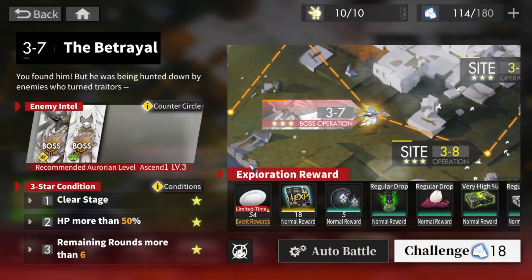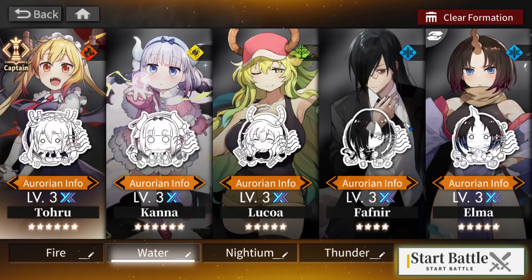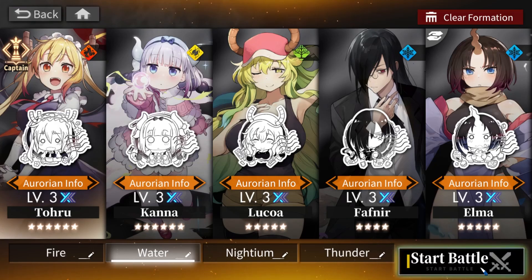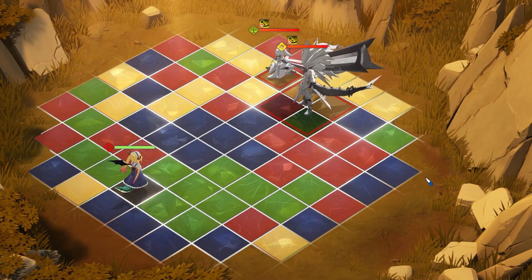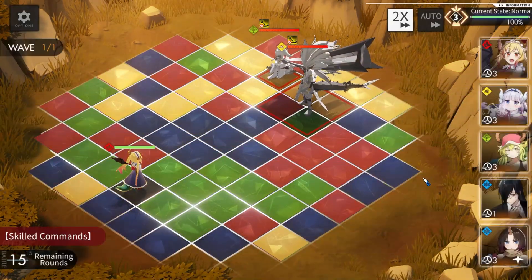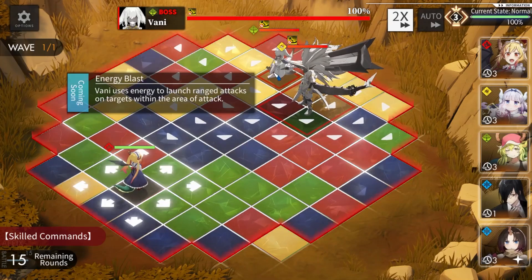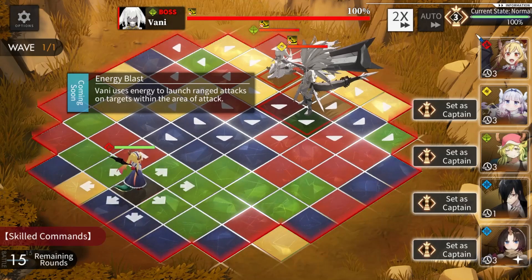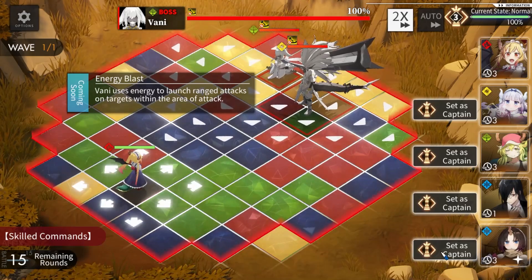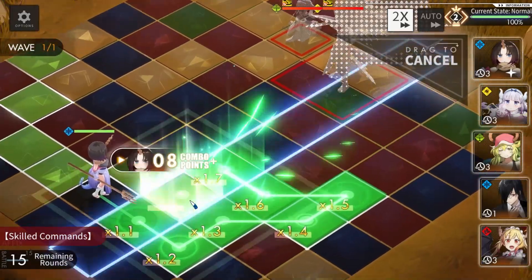This will be Felix and Vanny at ascension 1 level 3, and all my units are ascension 1 level 3. This is actually a pretty interesting boss because it will stun you. The idea is to kill Vanny first, but it probably doesn't matter too much.